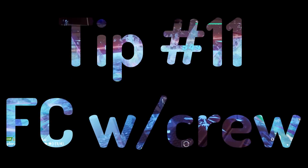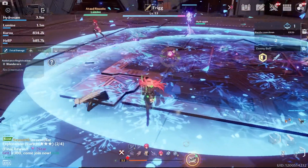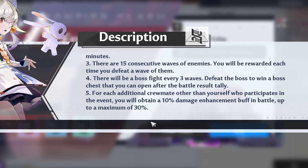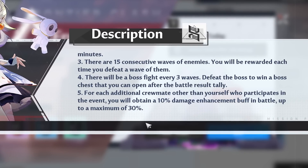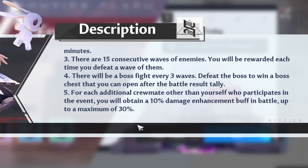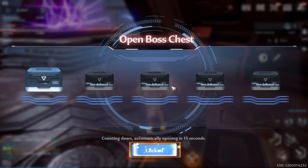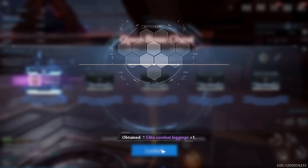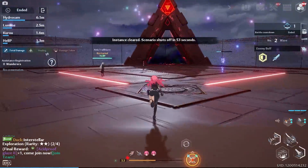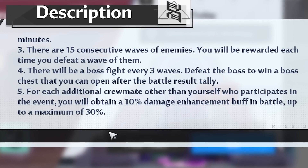Tip number eleven is joining frontier clash with crewmates. If you've tried hard mode, you know it can be a challenge, especially with randoms. But if you party up with crewmates, you get a 10% damage boost for each crewmate that joins you, leading to potentially more loot per week. You only get three tries a week, so if you want a better chance at gear or gear experience, I highly recommend joining a crew and coordinating so you all take advantage of this damage boost.